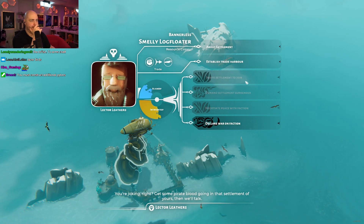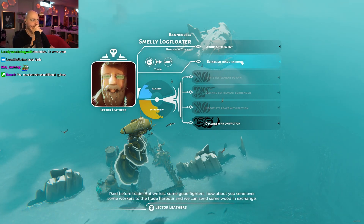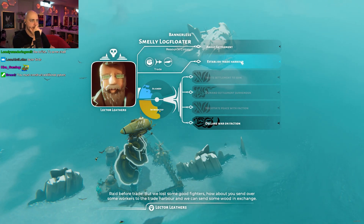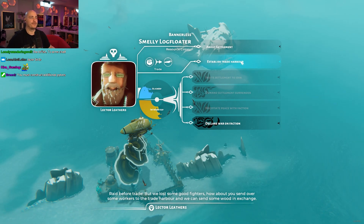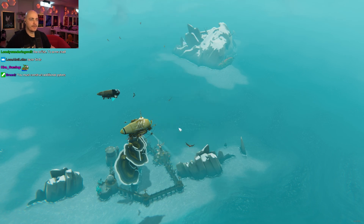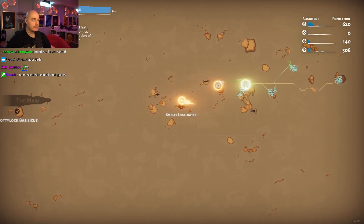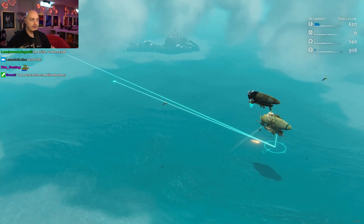Get some pirate blood going in that settlement of yours, then we'll talk. So we need to have more pirates for this guy to deal with us. Raid before trade? But we lost some good fighters. How about you send over some workers to the trade harbor, and we can send some wood in exchange? Like, I'm a little confused as to why we need more wood.